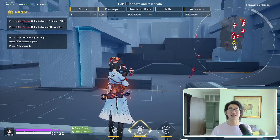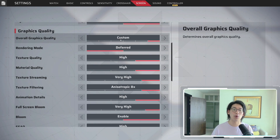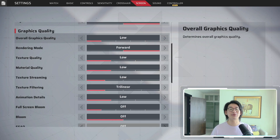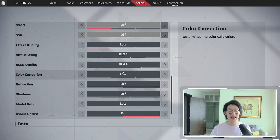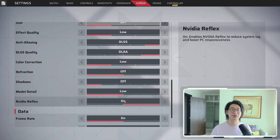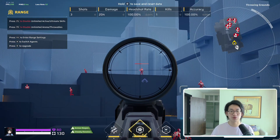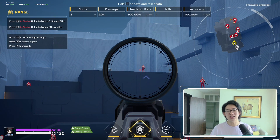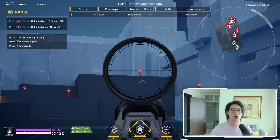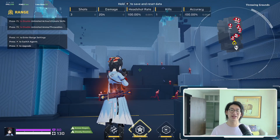To counteract this, what I like to do is keep DLAA on, but lower all of the settings. We were on Ultra settings before — I turn everything down to low, then turn on DLSS, leave it on DLAA, and turn on NVIDIA Reflex. We save this and as you can see, we are back at the 300 FPS range. Everything still looks super clean and detailed. It's not quite as good as Ultra settings, especially on long-range targets, but you're getting 300 plus FPS, which is significantly better.